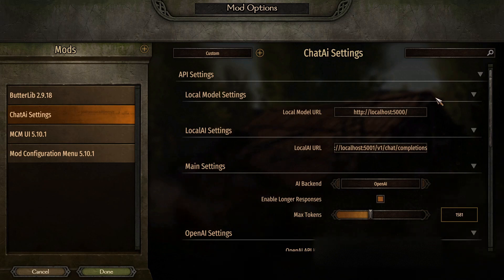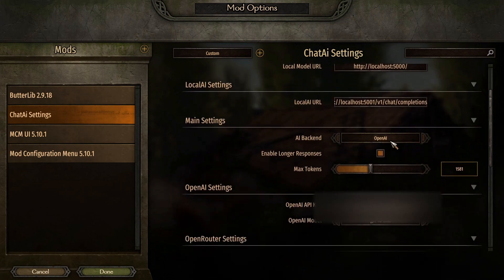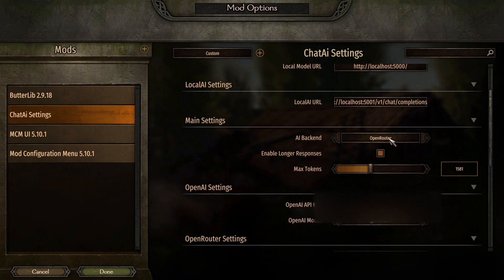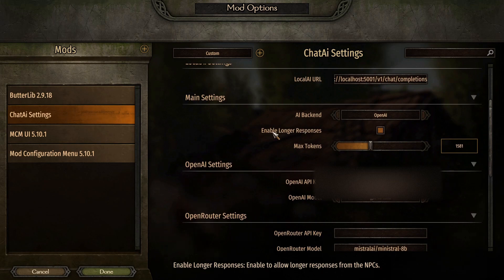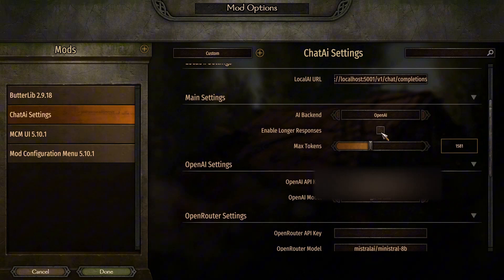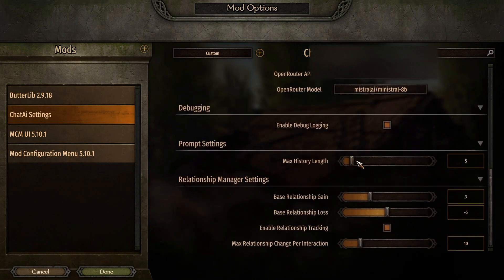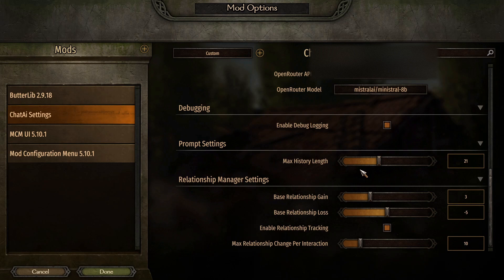Here are some of the key settings you'll find in Chateye. You can switch between OpenAI, OpenRouter, or a local AI model depending on your setup and preferences. You can enable longer, more detailed responses from NPCs and increase the max tokens per reply. Adjust the max history length to expand the NPC's memory and context size — just keep in mind that longer histories might result in slightly longer wait times.